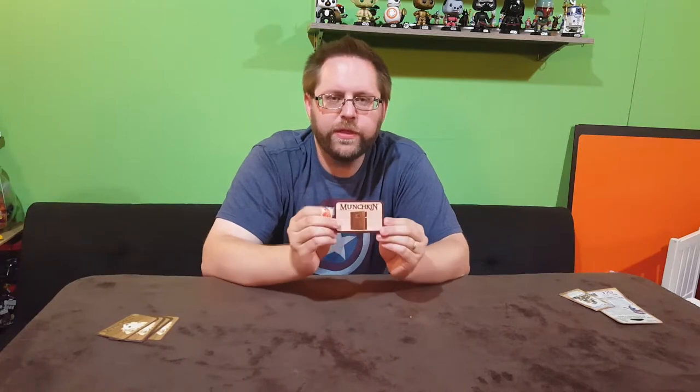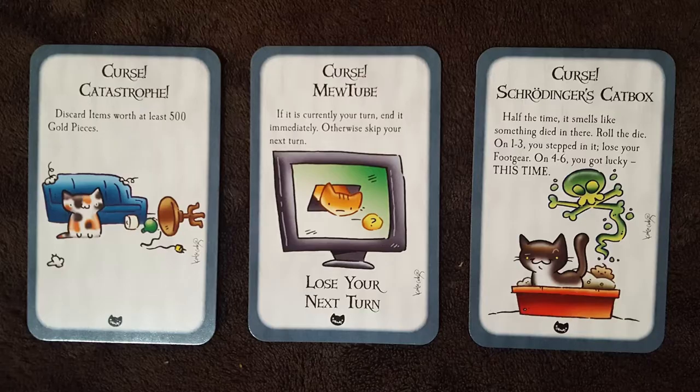We will start it off with our door cards. We've got three Curses: Cat-tastrophe, MewTube, and Schrodinger's Cat Box.